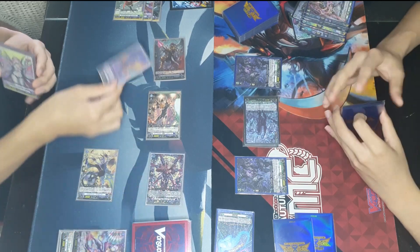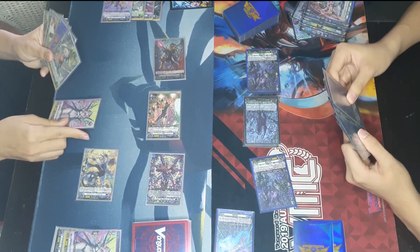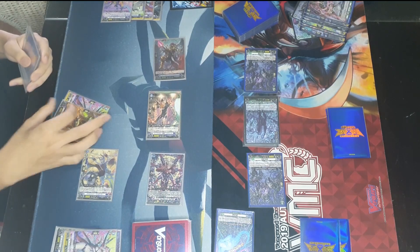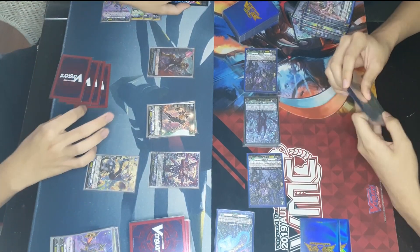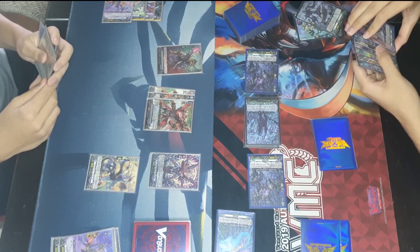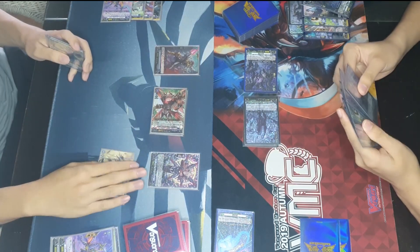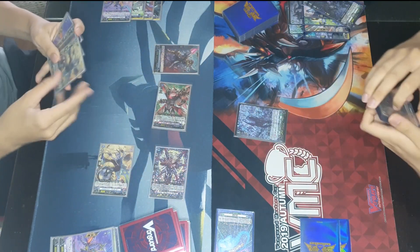Stoikius hits numbers — a 23k powered attack — though he did not persona ride. He checks into two blanks, holding the grade 3 order for next turn. The following attack is 25,000 power, requiring a 20k guard due to numbers. Dark State draws into a perfect guard and throws it away — it's actually crazy. We get a glimpse of his hand showing another perfect guard and the Colossus, suggesting he's setting up for a next-turn final rush kill. He attacks the rear guard twice, with the booster soul charging one, and passes the turn.